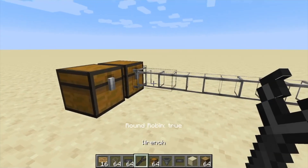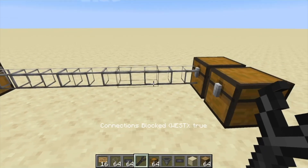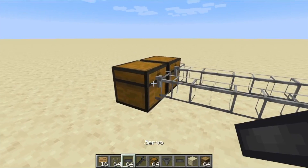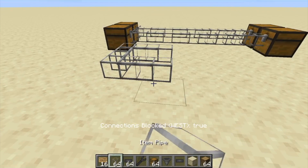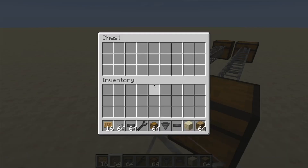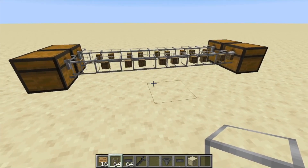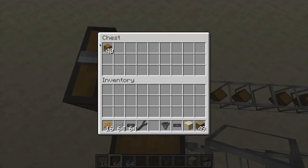A lot of times you'll want to build compact machines, but it'll be hard because adjacent pipes by default will connect to each other, which will tangle everything. However, as you can see, by right clicking with the wrench I can block connections between adjacent pipes, which will allow me to pipe items next to each other without them interfering, so your items will always go exactly where you want them to go. By default it connects, but once I right click with the wrench it won't anymore. I'm putting the oak logs in one chest and the other items in the other chest, and they all go to the proper destinations — none of them end up in the wrong place because I've wrenched the pipes so they won't connect.